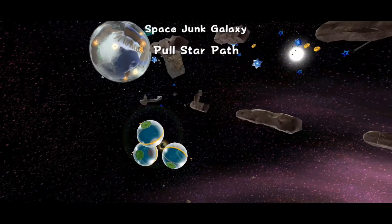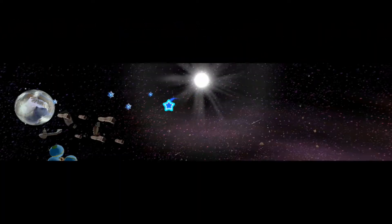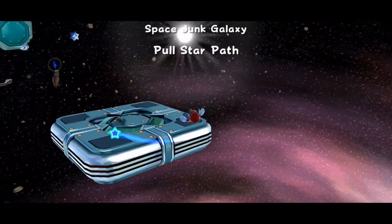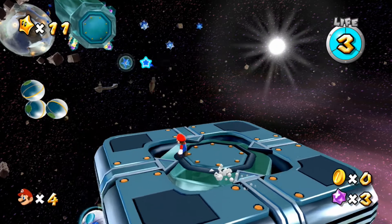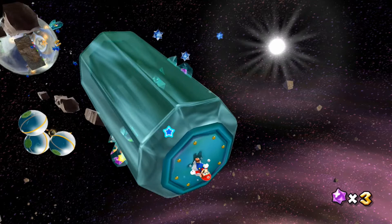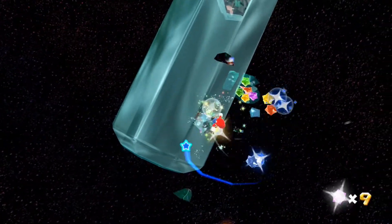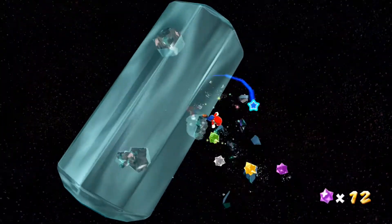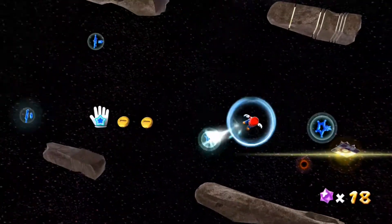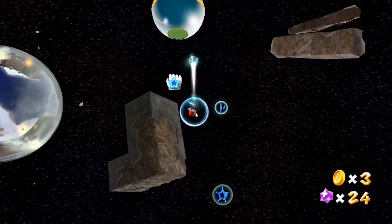You can see all of those there. Even some cool kind of Star Shard things along the way as well. And here we go, landing onto some mysterious platform in the middle of space, in the middle of all this space junk. We can hop down onto this kind of cylinder thing, collect all these Star Bits, which we'll probably need at some point, then start making our way across the Polestars here, grabbing some coins and other assorted items along the way.